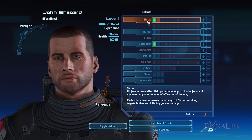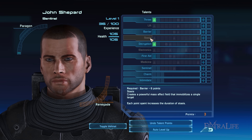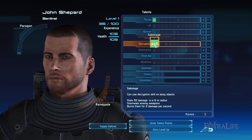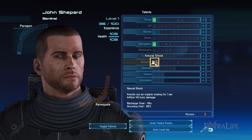Sentinels are Tech and Biotic specialists who make use of advanced healing and debuffing abilities to fully support their squad in combat. I wouldn't recommend the Sentinel class if you're new to Mass Effect 1 because it's difficult to master. Most of the time you'll be relying on squadmates to inflict high firepower damage, and you'll hang back trying to execute Tech and Biotic abilities since you'll only have access to light armor.